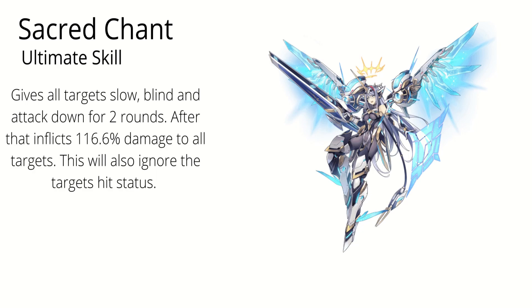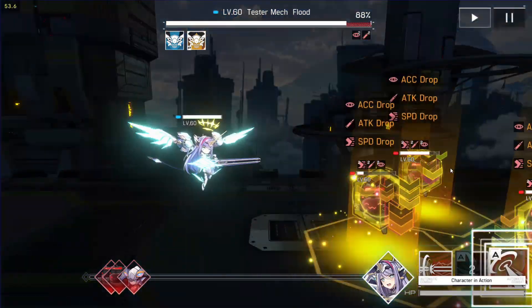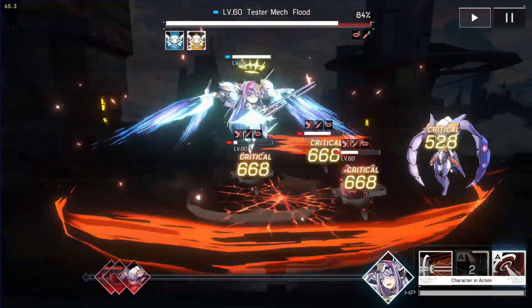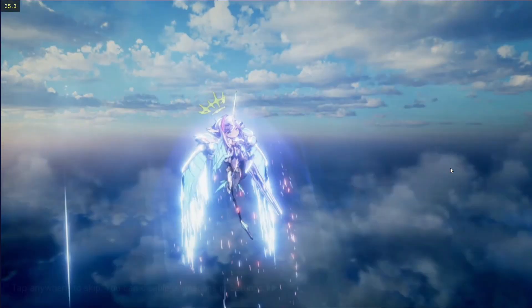Her ultimate skill, Sacred Chant, gives all targets slow, blind, and attack down for 2 rounds. After that it inflicts 116.6% damage to all targets. This will also ignore the target's hit status, meaning you can still apply debuffs even if you miss or get deflected. This will be the core skill if you don't have any debuffer on your team. It synchronizes well with her basic attack and second skill, which rely heavily on the debuffs on your opponents.